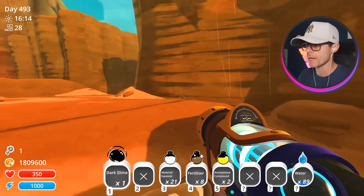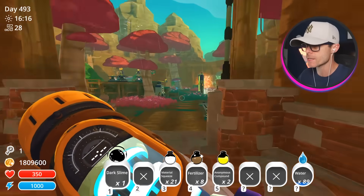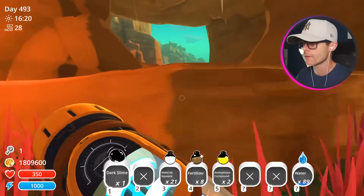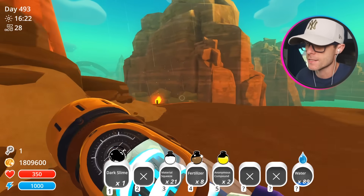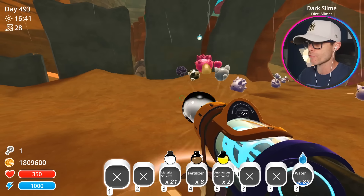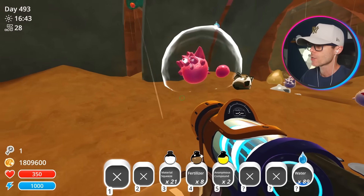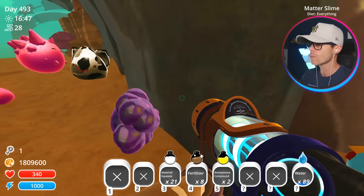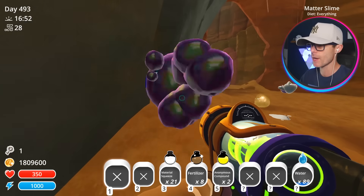I'll come back for the light slime in a little bit. I want to test this dark slime first. So if we feed the dark slime the anonymous compound, we get a civilized dark slime — it's like the opposite. Let's sneak in here for a minute, throw down a dark slime, and watch what's going to happen. Whoa! He just disappeared into the wall.